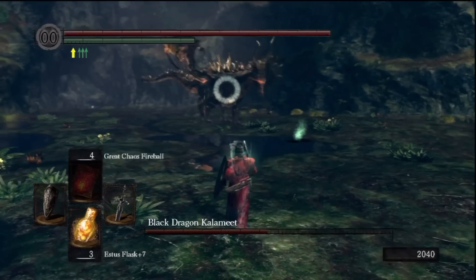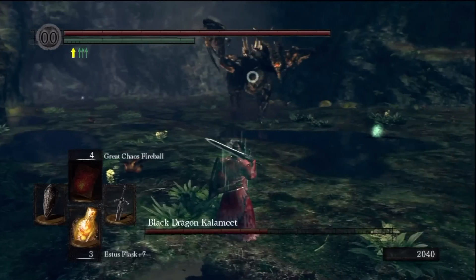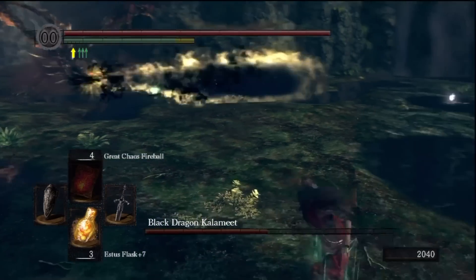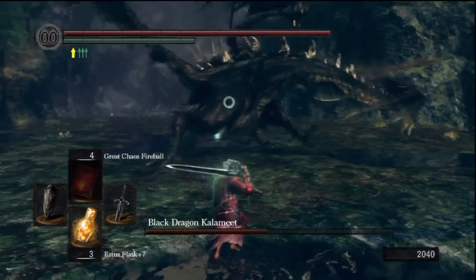Then he should smack his tail on the ground, you roll out of the way, and you can get a free shot in. That is the easiest way to get the tail. It's also one of the easiest ways to get an attack in. That attack is very easy to dodge - just roll to the side. Sometimes you can rush towards him; it doesn't have much of a range, so it's actually really easy to dodge.